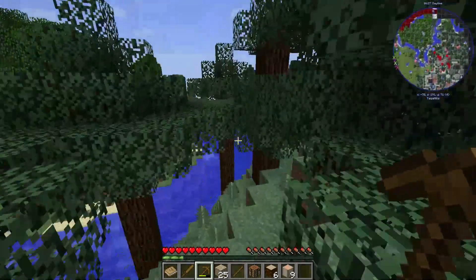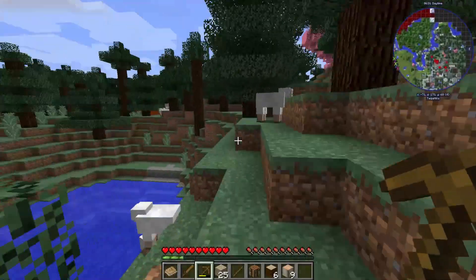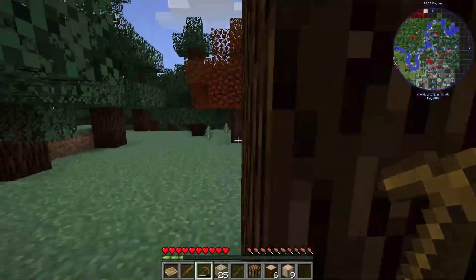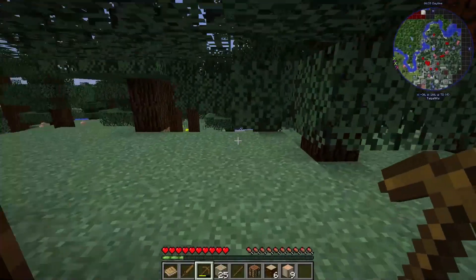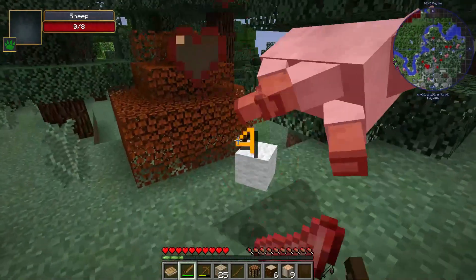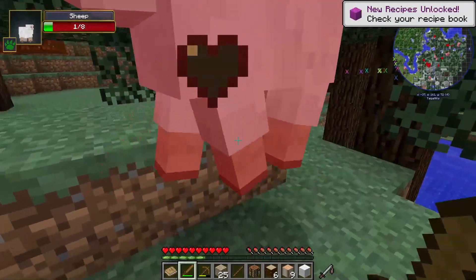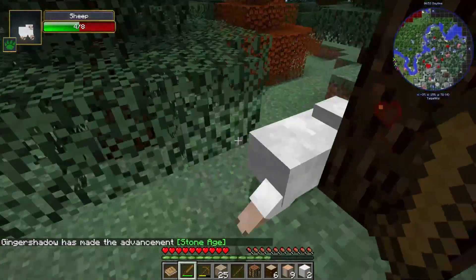What on earth did that thing just say to me there? That thing just announced I went into forests. Is there a village nearby? Maybe a village nearby. There's a full city over here. Yeah, we don't care about the city — we care about a village. A city actually can have pretty good stuff in it if you don't mind fighting through the mobs to get some stuff in the chests.